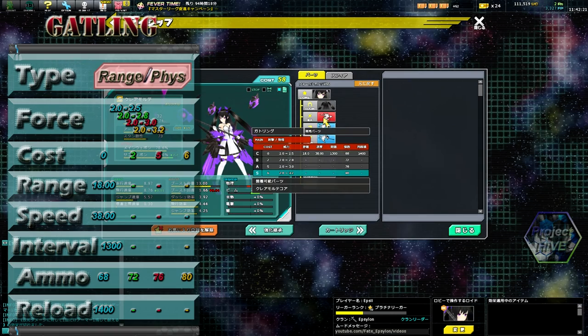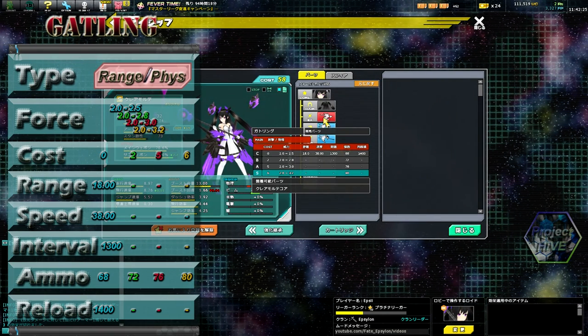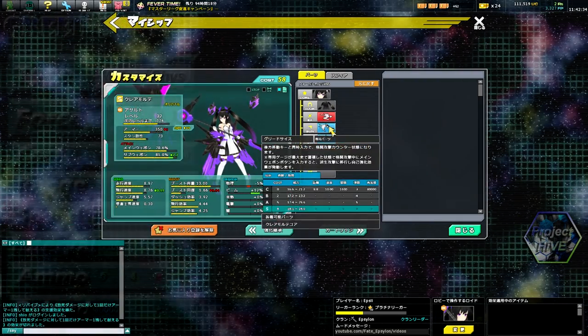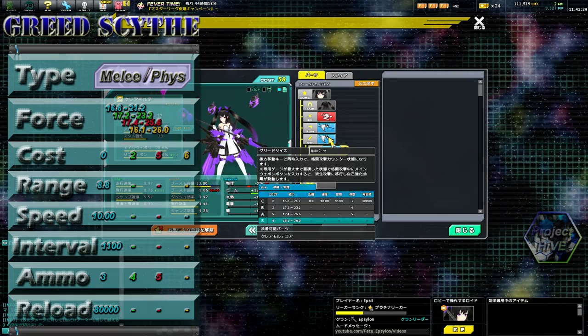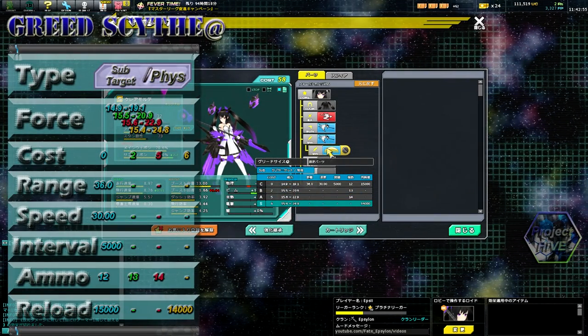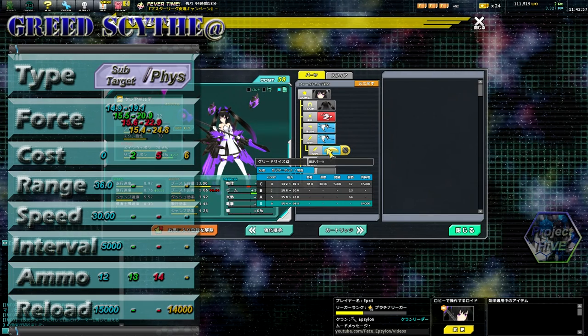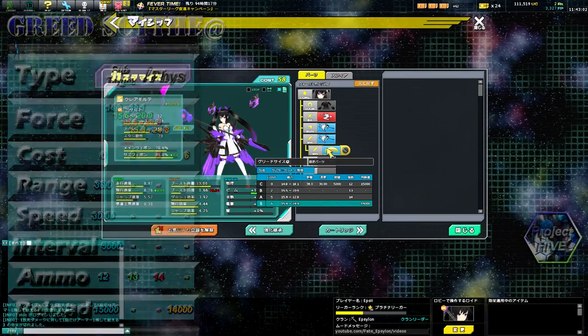Claremord's main weapon is a gatling gun which deals physical damage, starting at 2.0 damage at C rank and going up to 3.2 damage at S rank. Her melee weapon, Greed Scythe, deals physical damage starting at 16.6 at C rank up to 26.0 at S rank. The Greed Scythe's second function is a ranged sub-target attack dealing physical damage, starting at 14.9 at C rank up to 24.8 at S rank.